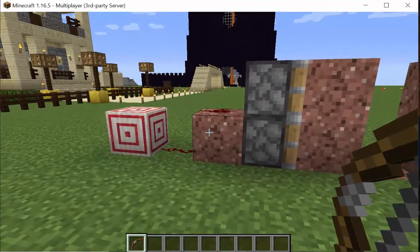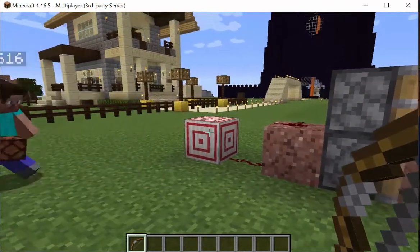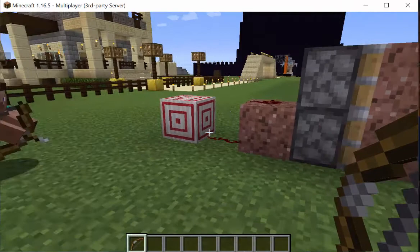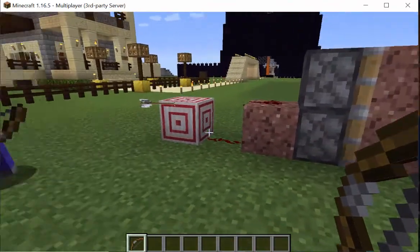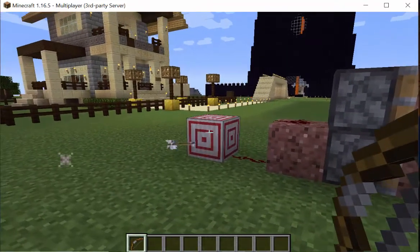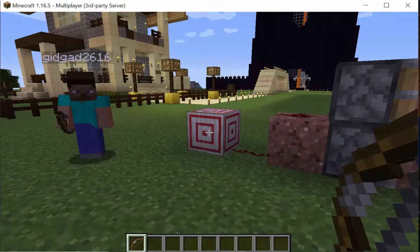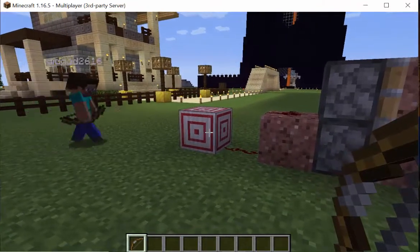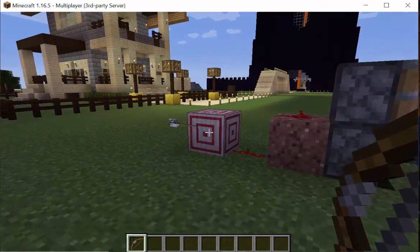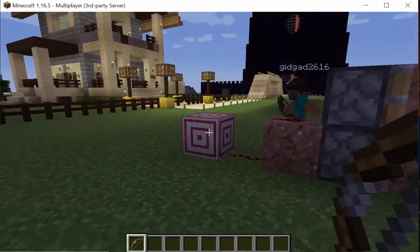Is there anything special about the target? It's a target block — when you shoot them, they activate a redstone signal. You don't have to hit a bullseye; hitting the very edge still activates it. But if you want, you can always try to hit the bullseye. They can be used for designs if you want to make something look really cool.